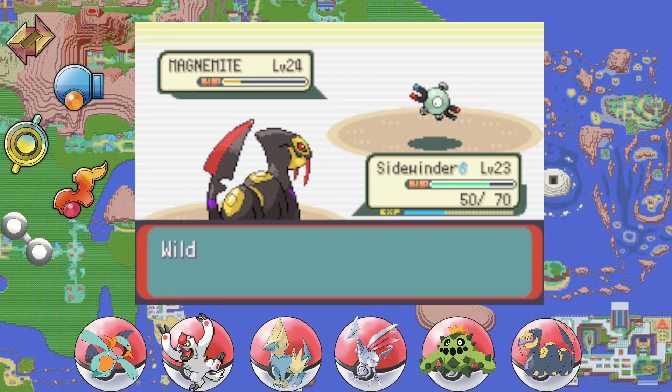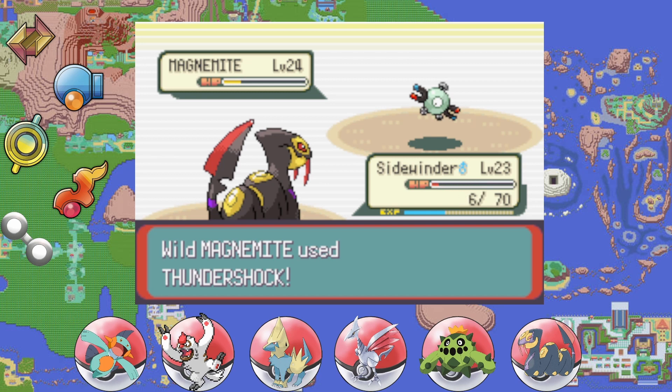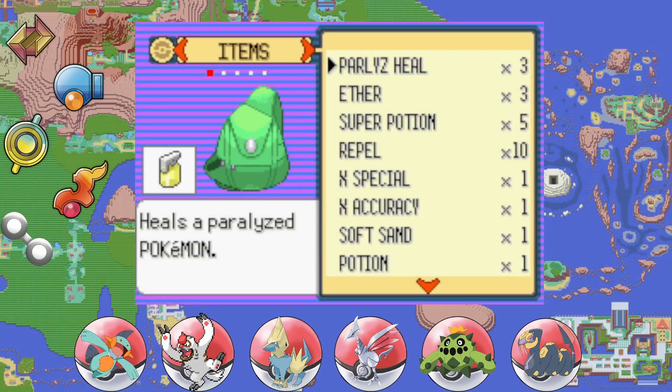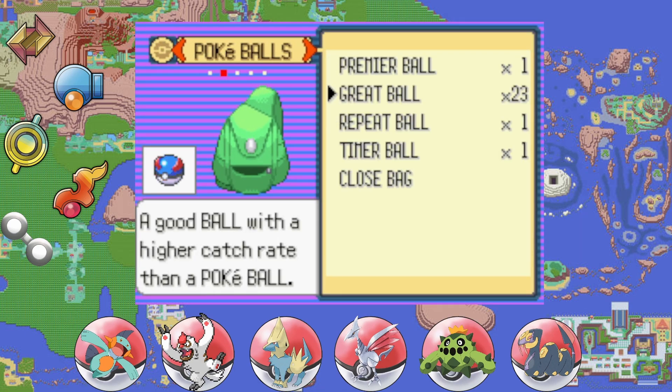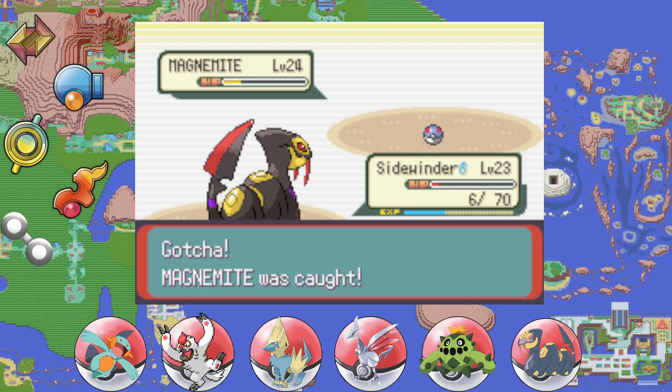The team is starting to look really good and I'm super happy with the way things are going. We are now going to capture this Magnemite — wow, almost took out Sideswipe there. We definitely need to capture this Magnemite; it is too dangerous to be left outside. Very nice — we're not even that far into the episode and we've already made two new Pokédex entries.